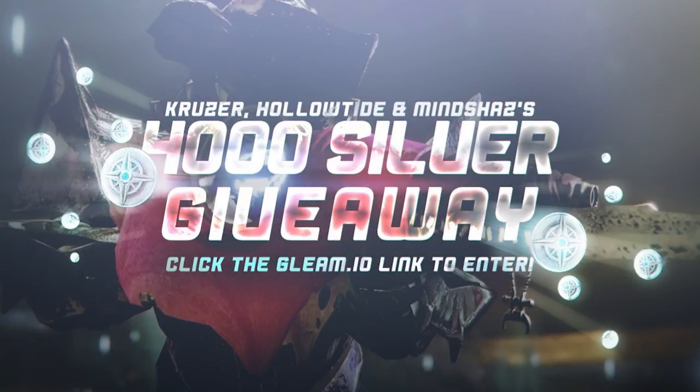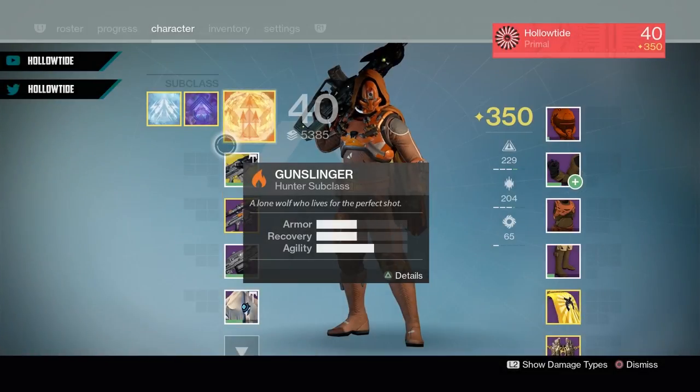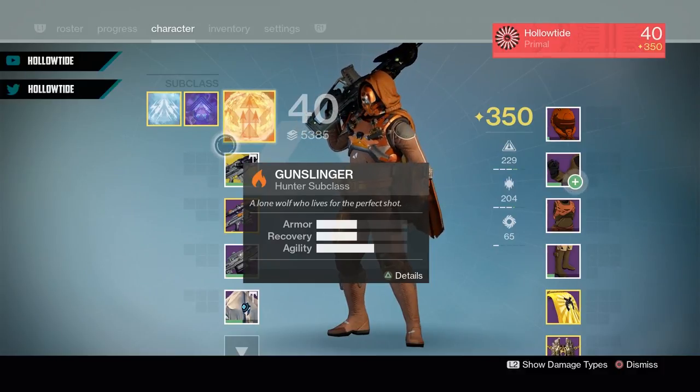Hey guys, just wanted to let you know there is a giveaway going on between myself, Cruiser, and Mind Shaz. I will leave a link in the description — it's for four thousand silver. If you want to make your guardians look sexy, get all those shaders and everything else, make sure you enter all the different ways you can. There are like six or seven different ways, so make sure you guys enter that. I love you all, bye.